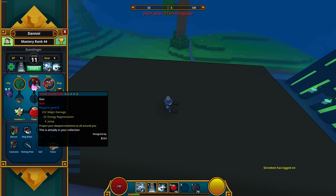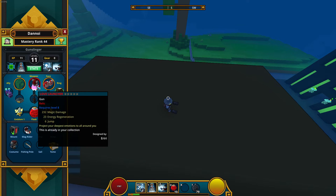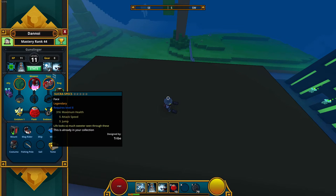This love launcher is 232 magical damage - as you can see none of these are physical damage - 232 magical damage, 23 regen, and 6 jump, which is pretty good. You need jump on every single character by the way, to finish dungeons and stuff like that.